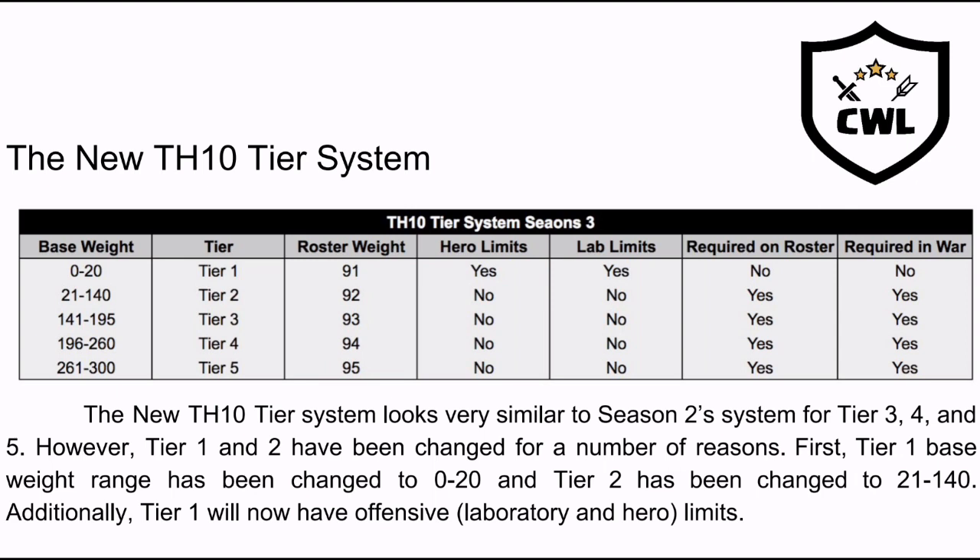Starting on the left-hand side — I'll be breaking the base weights down a little later — that is how the base weight system works: 0 to 20, 21 to 140, and going down. For the tiers, starting at tier one being the lightest weight Town Hall 10 all the way down to tier five, which is the heaviest. Tier one is the only tier that has hero limits, and also the only tier with lab limits. Tiers two through five have no hero or lab limits. Required on roster is 'no' for tier one.